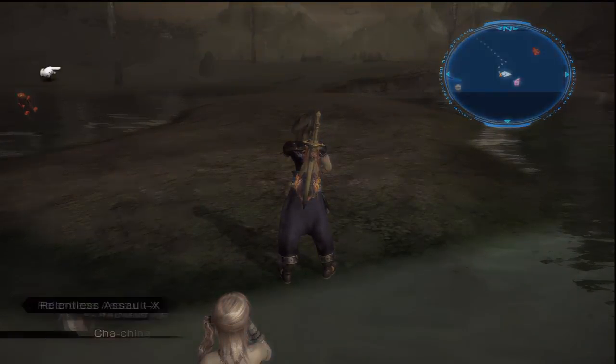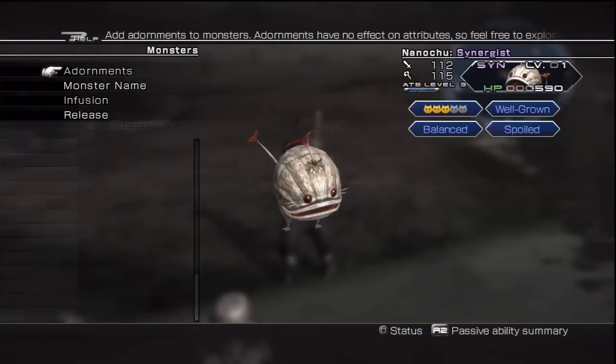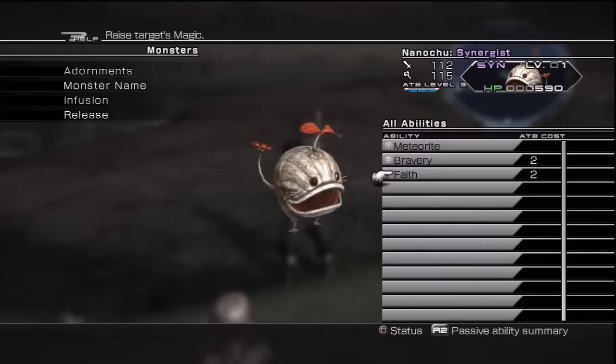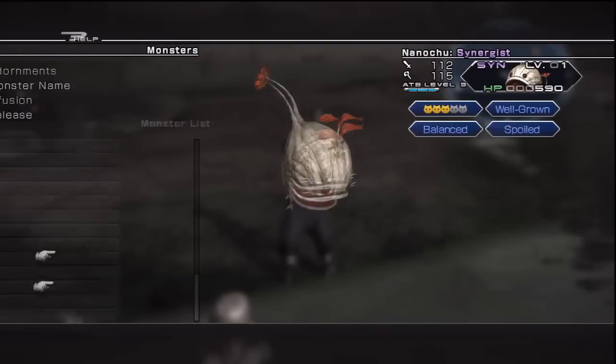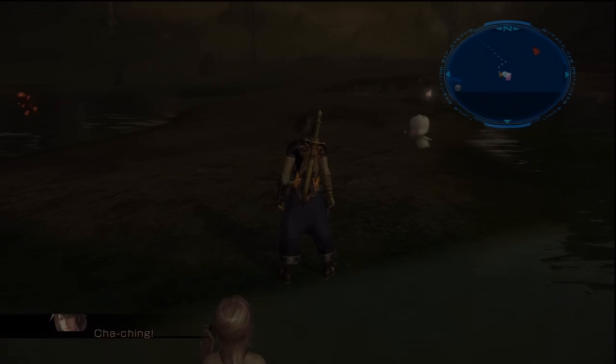I really like using the really big monsters that have a sort of presence on the field when you use them. Nanochu is a Synergist and I don't really use Synergists as monster companions anyway.